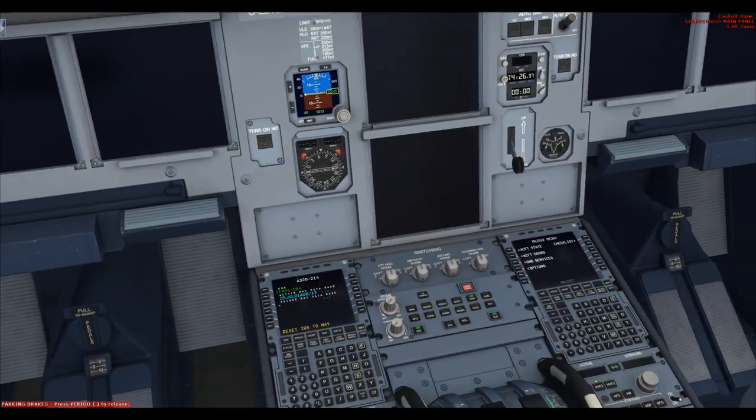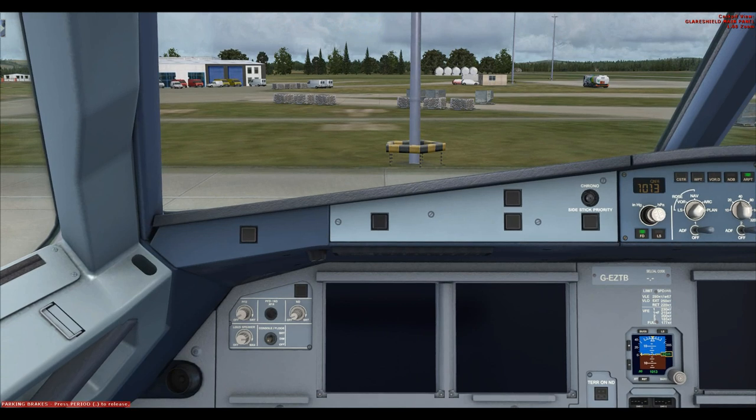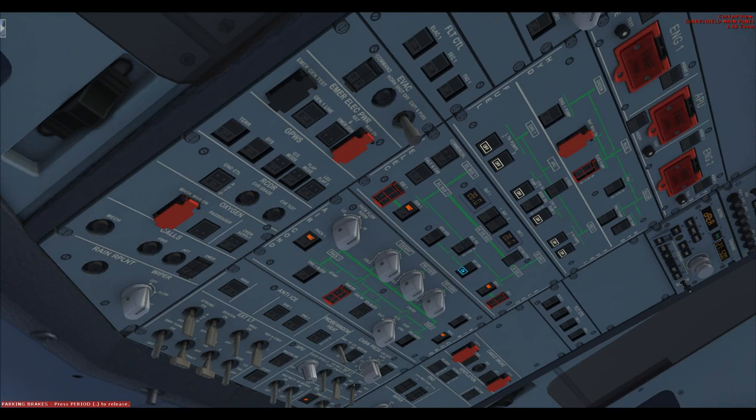With external power on, we have functionality to both MCDUs. That means we can get the virtual first officer to kick into shape and get the plane ready for departure as fast as possible. We hit checklist, turn the checklist on, turn the co-pilot on, select the cockpit preparation checklist, and he will run through his own flows. Batteries set on electrical power, external power on, navigation lights set on.